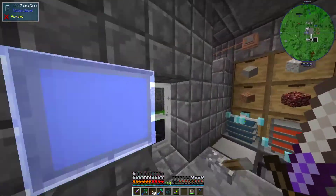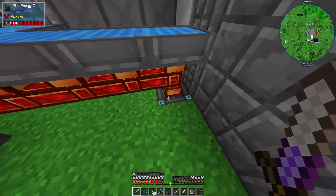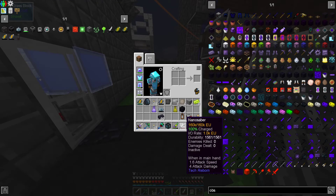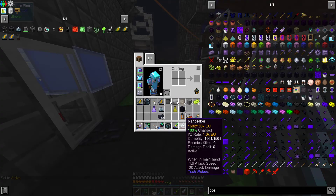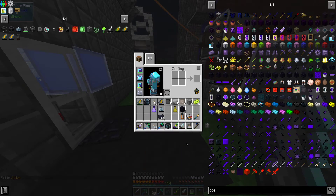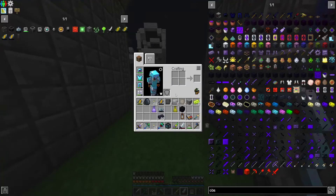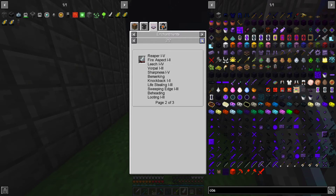My nano saber should be charged up now. I'll take it out for a test run in a little bit. 100% charged. Enemies killed, damage dealt - inactive. Active: 20 hearts. Is that better than what I got? I guess so. I don't know if we can enchant it though - we can! Definitely got to get looting and stuff on this guy.